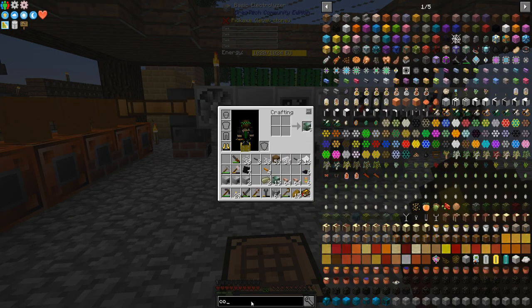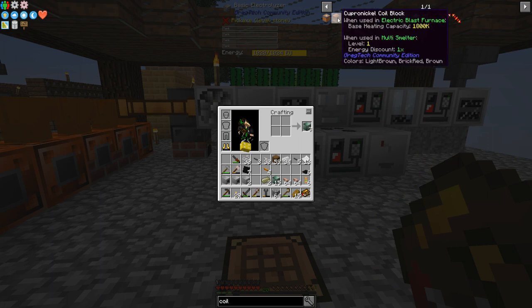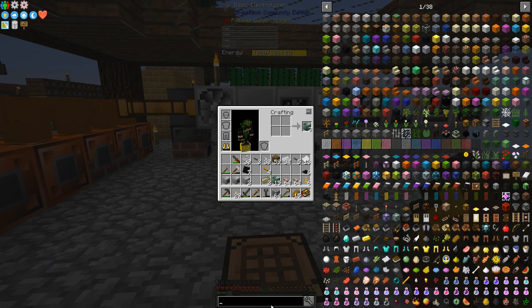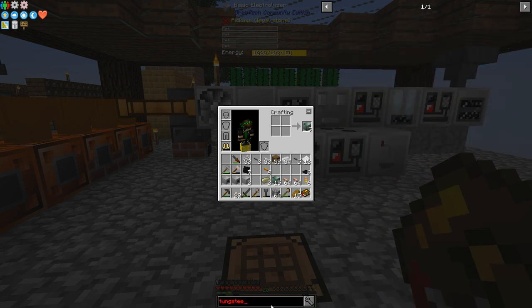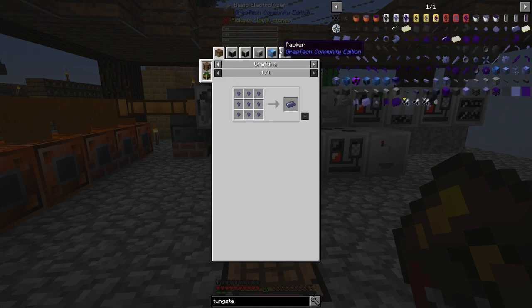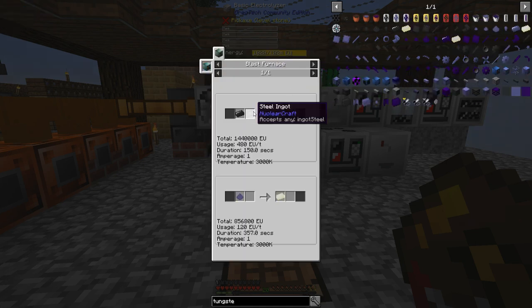Let's look at tungsten steel - it needs a blast furnace and it needs 3000 Kelvin. So steel and tungsten needs 3000 Kelvin, so I wouldn't even be able to do that even if I could supply it with enough EU.